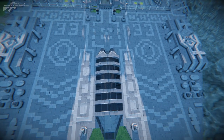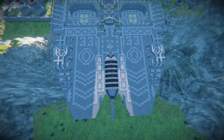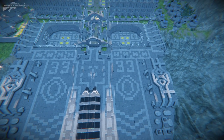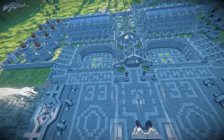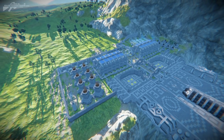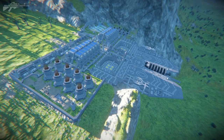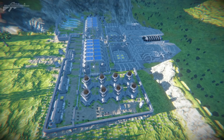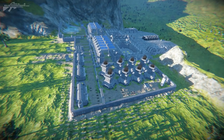Zooming out, you can see the detail put into the layout — little H-pads possibly for helicopters, and runway markings on either side. It's really beautiful. I love a well-crafted base and there's been a lot of time and effort put into this one. Check out the link in the description below if you want to use this for yourself — definitely worth a look, and I'll see you next time.